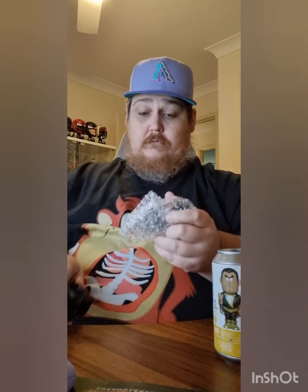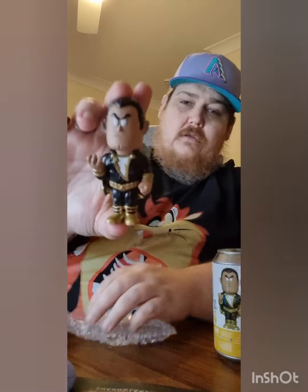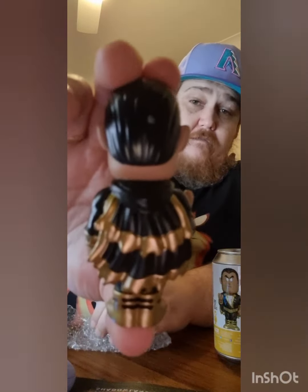I'll start off with Black Adam, see how we go. The first one is just a common — still good detail on him, but just a common. We'll check the POG. Yep, looks like Adam — one in 6,700.